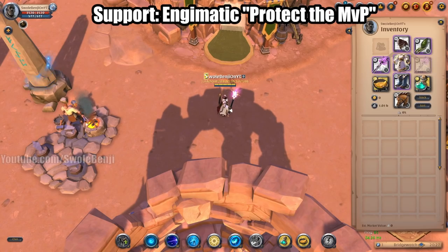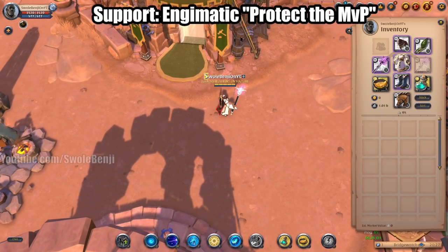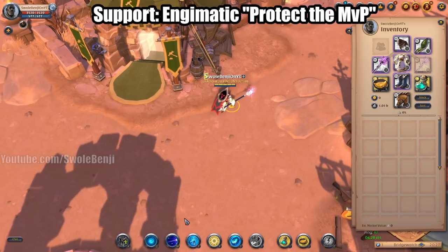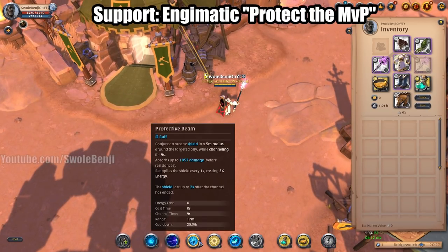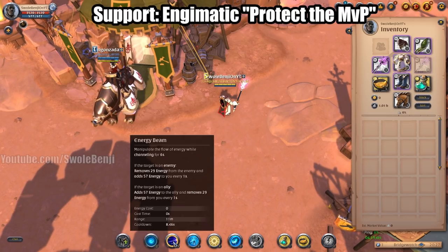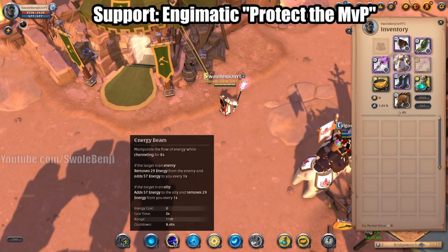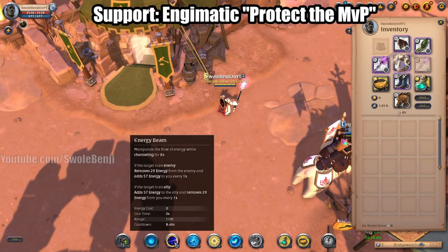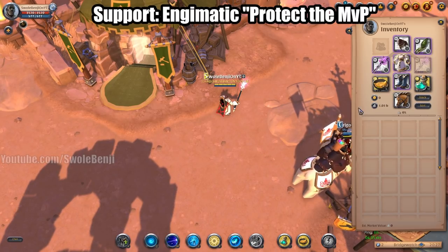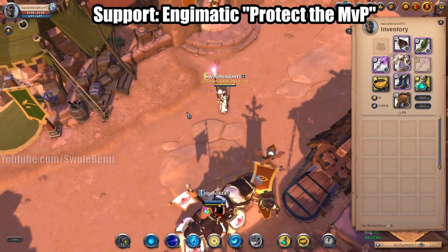This build is kind of a 'protect the president' or protect the MVP build — this is the Enigmatic Staff. What the staff does is conjure a shield constantly on one target. You also have your Q ability that puts on a shield, and you're going to use Energy Beam to feed your target infinite mana — or juice them up with damage, it's up to you.